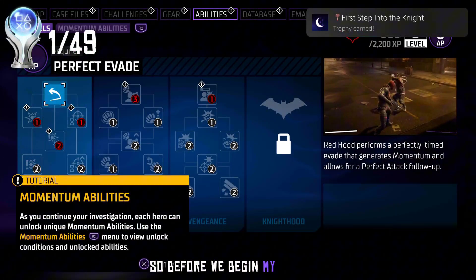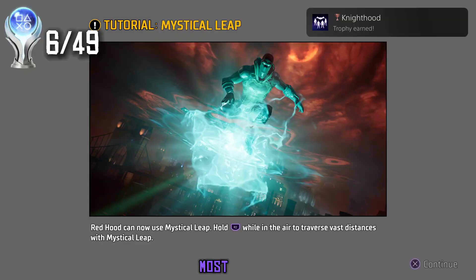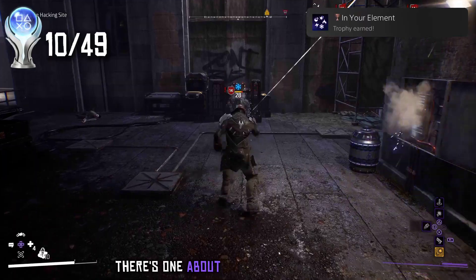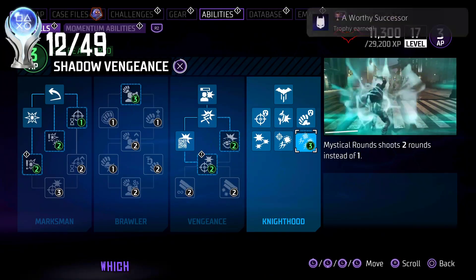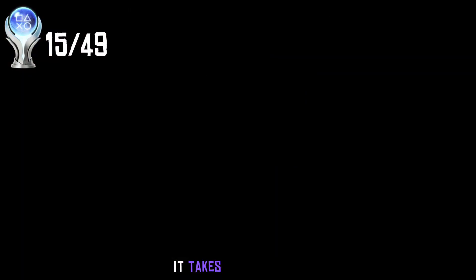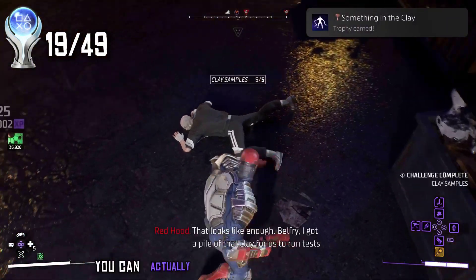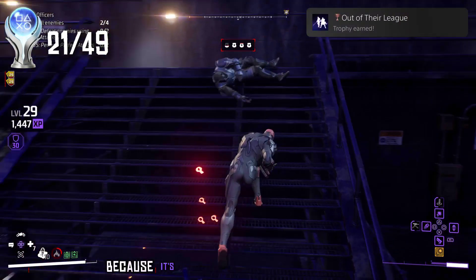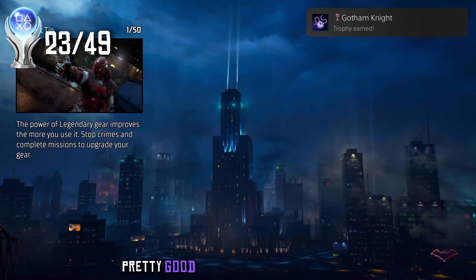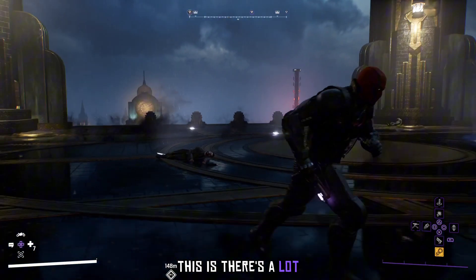Before we begin my journey, during the story I did end up picking up 23 trophies — most story, some side. I'm not going to go over the side ones, but I'll mention two. There's one called Out of Their League, which is for taking down a bunch of League of Shadows people. It takes a while. Some guides say you can't do it before the story finishes, but that's a lie — you can actually do it after the story finishes. 22 trophies to begin with, pretty good start.